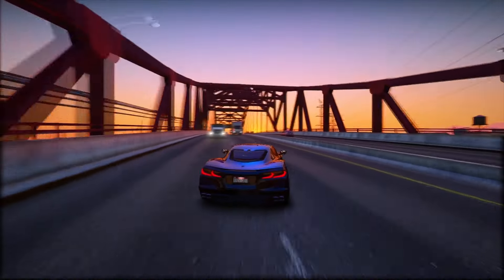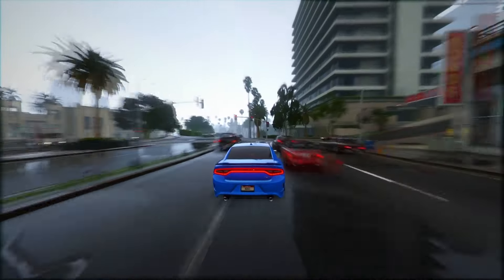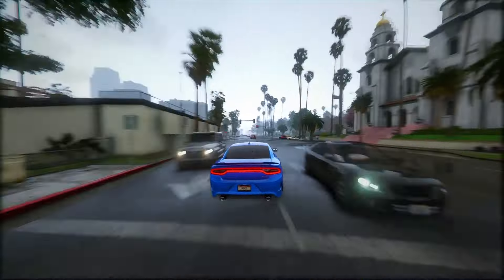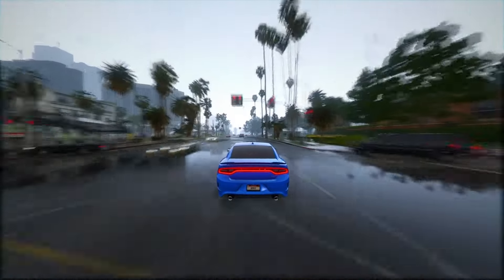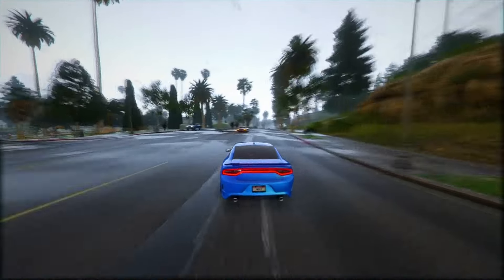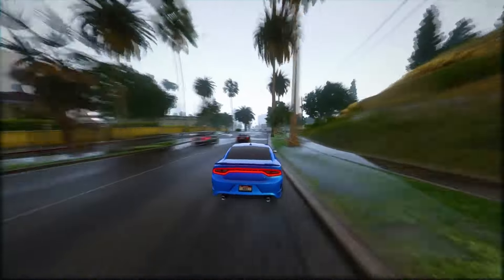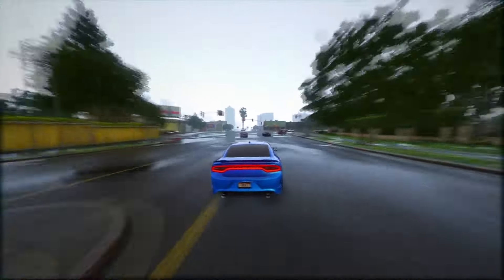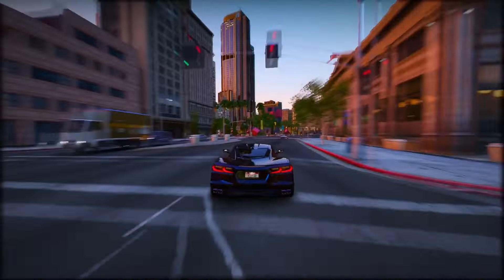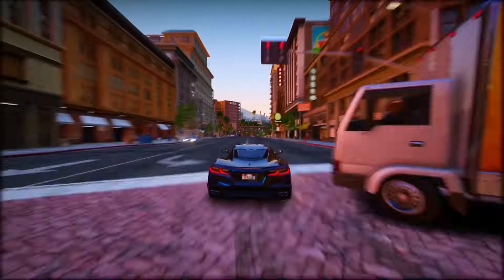GTA 6 is making big changes. The details come from leaked online footage. New features include new animals, AI changes, and RPG elements. Interactions with NPCs are getting much cooler — you'll have choices like threatening, robbing, shooting, or restraining them. Some missions will have gesture-based actions like Red Dead Redemption 2. Car damage is more realistic, and interiors are crazy detailed with working dashboards. For weapons, GTA 6 takes a page from Red Dead Redemption 2 — instead of a big weapon wheel, you'll have slots for small firearms, melee weapons, rifles, and shotguns. No unlimited weapons, but you can drop and pick them up.